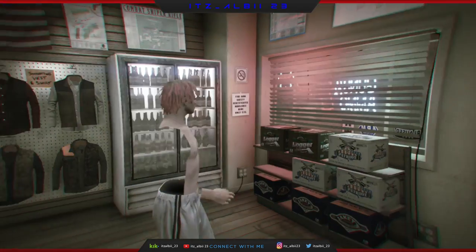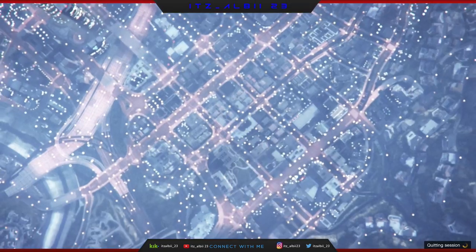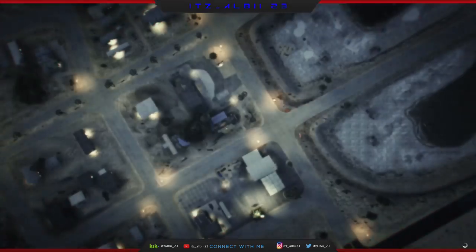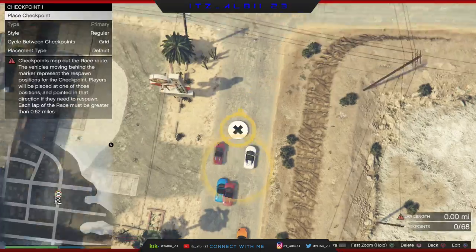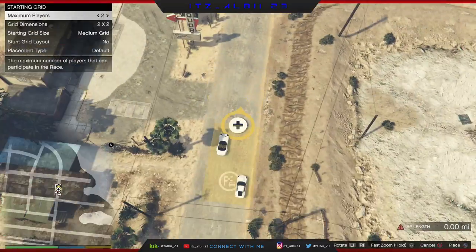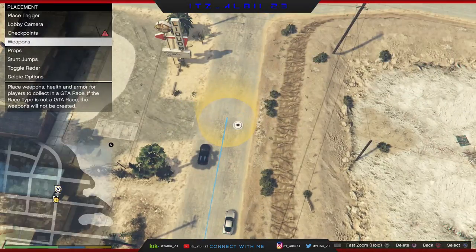From here, just open your pause menu, go to online, and click on creator. Once in creator, just click on create a race, then go down to that race and put like one checkpoint and like two checkpoints until you're able to test the race. Once you're able to test the race, just click on test.